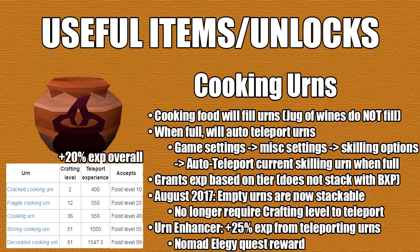Urns also have no crafting level requirement to teleport. In addition, you can also use an urn enhancer, which is a Nomad quest reward. After completing the quest you'll need to unlock a blueprint to craft it. What this does is boost your teleporting XP of urns by 25%, and it costs 20 divine charges each. Honestly this is very cheap and it's well worth having.